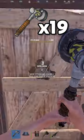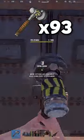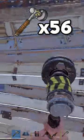Both wooden doors take 19 salvage hammers. Both sheet metal doors take 24. Both armored doors take 93. And garage doors take 56 hammers.